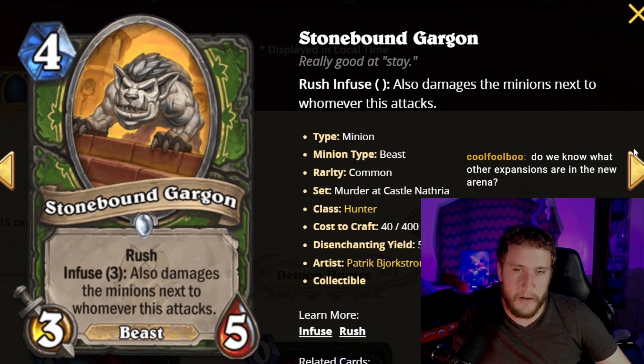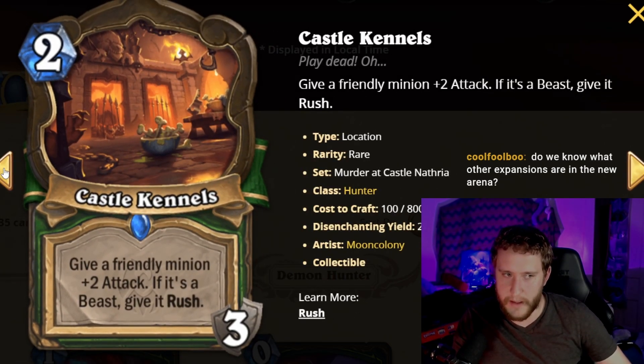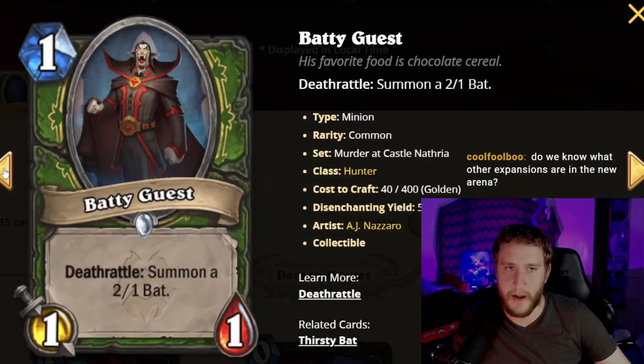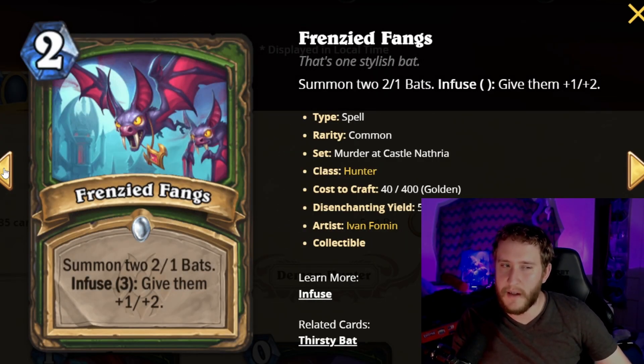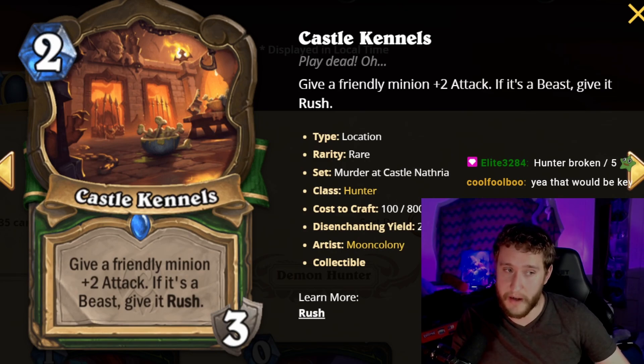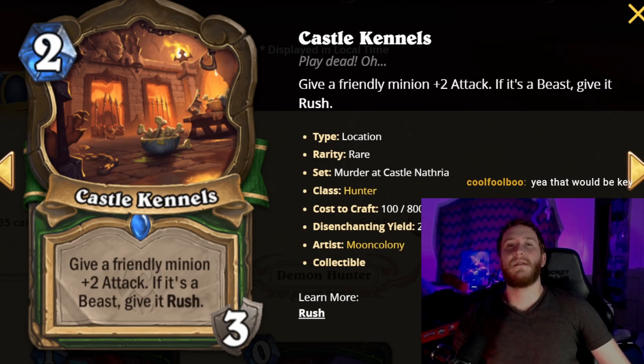Basically Hunter is going to be absurdly powerful — this is the best set Hunter's ever gotten. The caveat is that except for the Gargan, a lot of these super broken cards are not common rarity, and we don't know what the other sets look like yet, so Hunter won't necessarily be the best class. But Hunter is going to be one of the better classes in the game 100%, based on this set, unless they ban half these cards. Everything is very good. That's it for Hunter — moving on to Mage next!